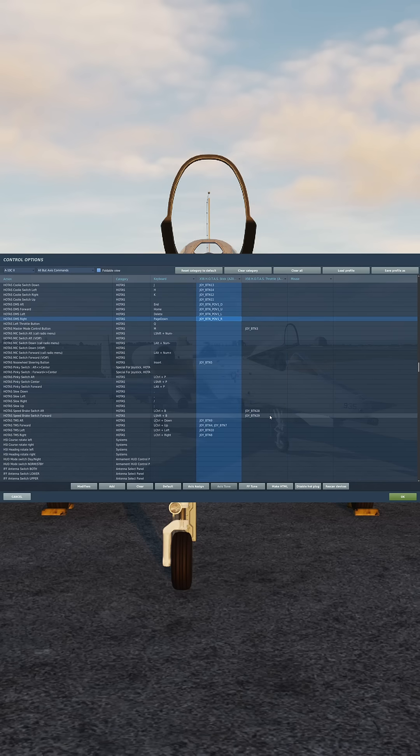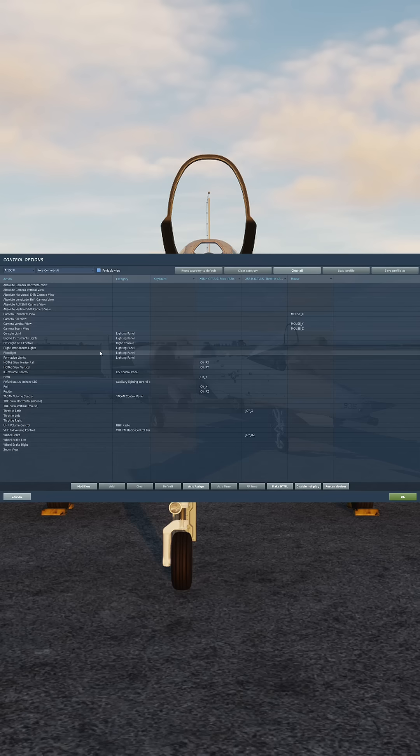To get a target track or a SPEED designation, we're going to use TMS forward or forward long. To fire the laser we're going to use the nose wheel steering button, and to slew the targeting pod we're going to go to axis commands — you'll want your slew vertical and horizontal.